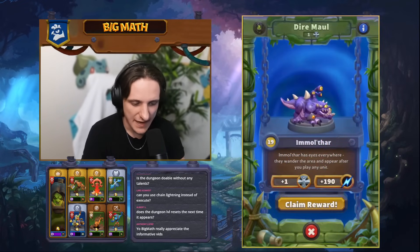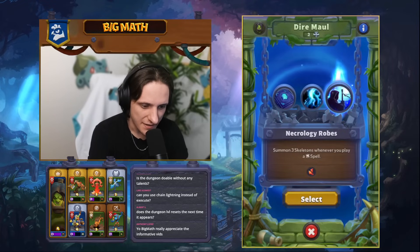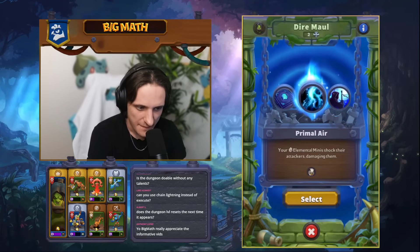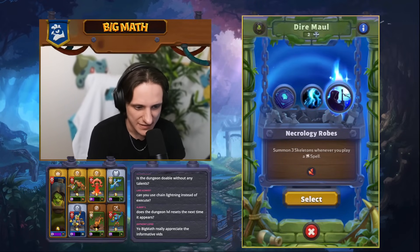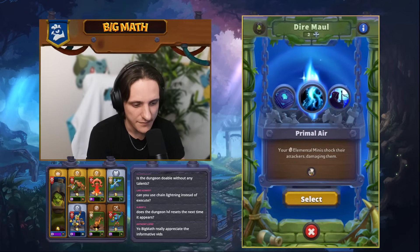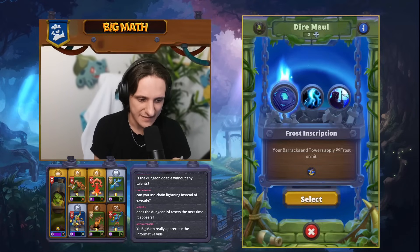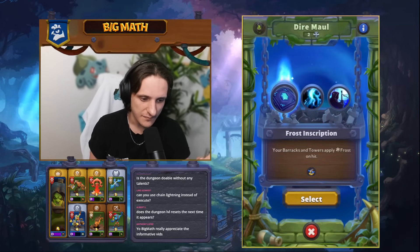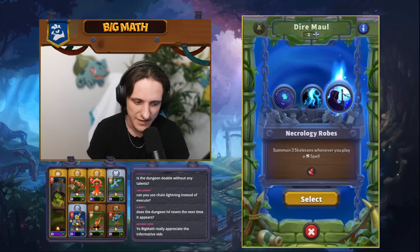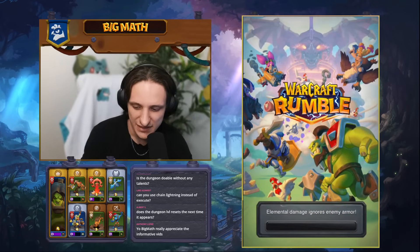For our third and final relic: Necrology Robes summons three skeletons whenever you play a spell — we only have Execute, but three skeletons is good, especially played on the enemy boss. Primal Air lets elemental minis shock their attackers for extra damage, and Frost Inscription makes barracks and towers apply Frost on hit. We don't want Frost Inscription since enemies rarely reach our towers. Necrology Robes is better here. Let's fight King Gordok and see if we can clutch this dungeon run.